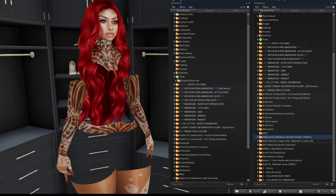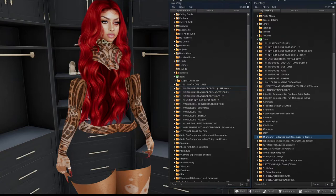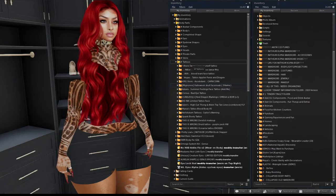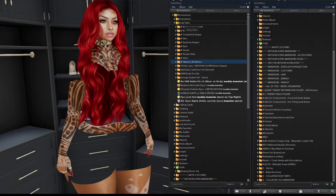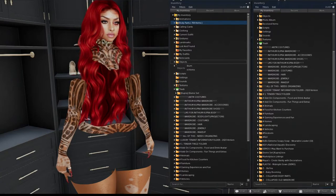This is a tattoo layer of a Halloween skull for costumes. In my body parts section I have a tattoo subfolder, so I just throw all my tattoos in there. Eventually that will also be sectioned off. We'll also revisit the body parts section because I utilize the system folders for certain things too.